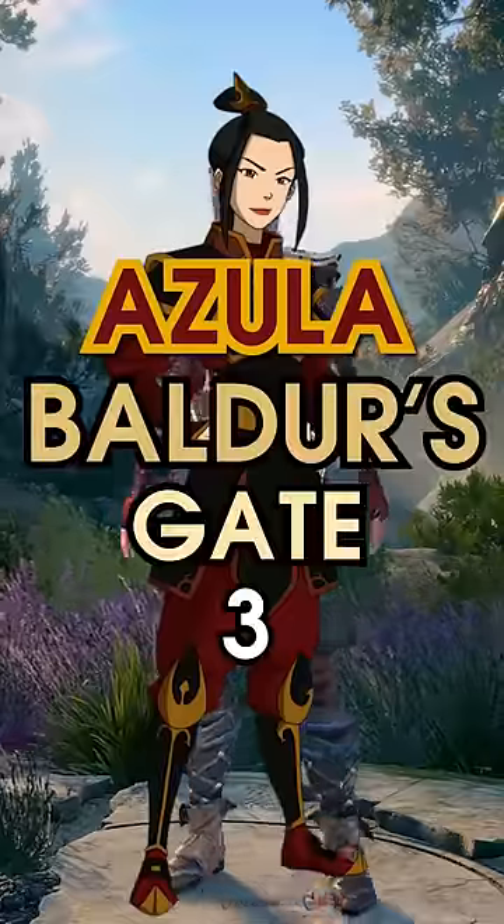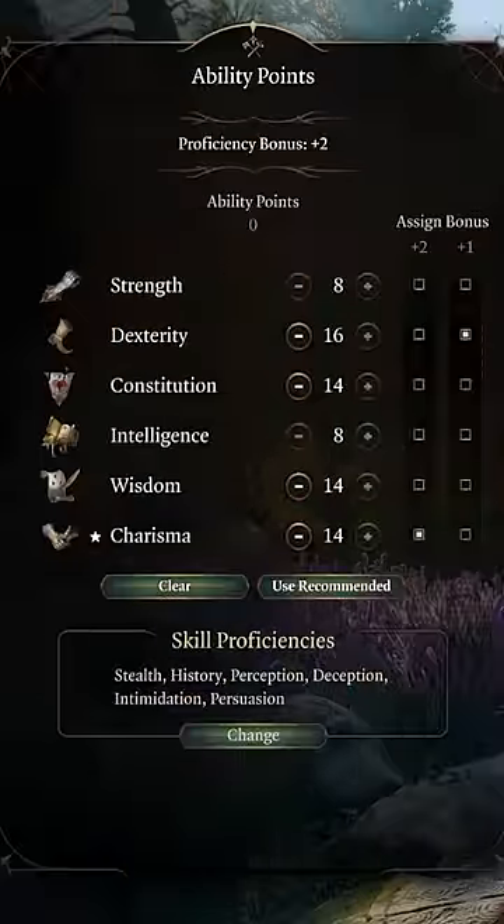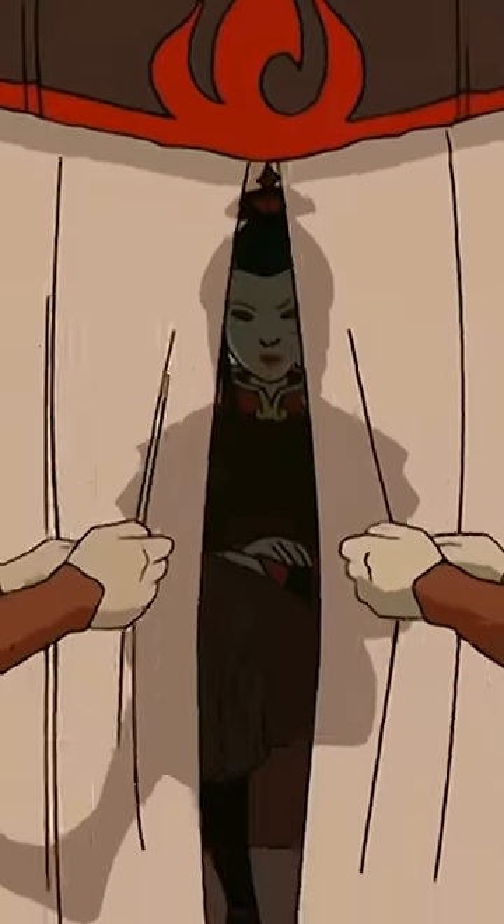Our guide to Azula in Baldur's Gate 3. Start firebending as a draconic bloodline sorcerer and make your stats look like fits to become the noble crown princess of the Fire Nation.